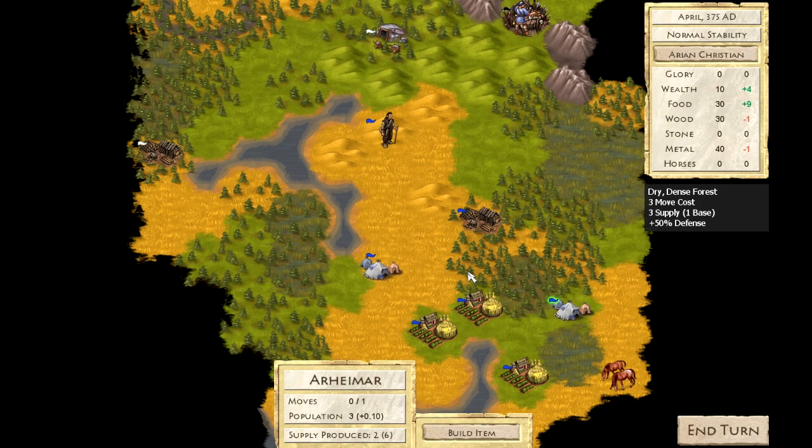Your formidable rivals are represented with portraits that help illustrate their unique personalities. While you can always crush them, it's also possible to forge a mighty alliance by working with them. If Attila's people are starving, then providing him with the gift of food might earn you a friend for life.